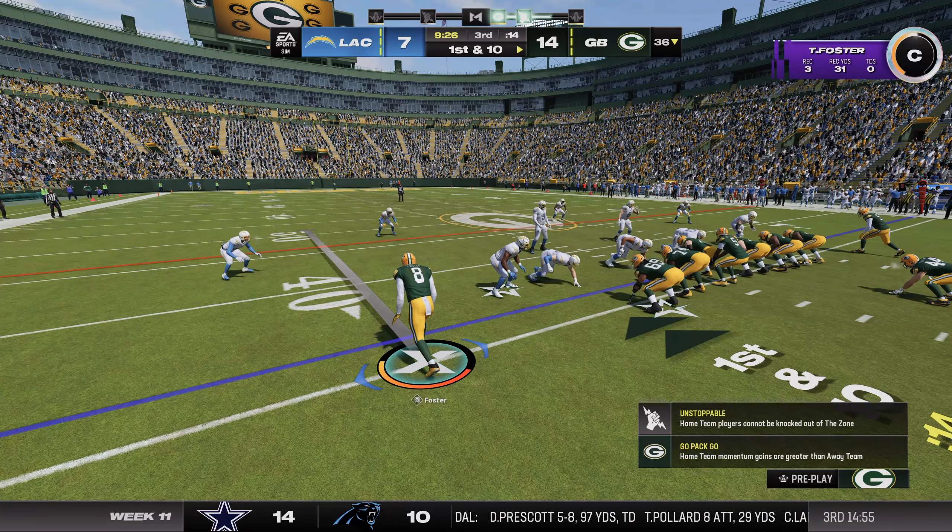Seven seconds to go, no timeouts. We're open and Teddy overthrows us — we had him. On the final play Teddy throws it right away, even without pressure, and it's another interception. We were so close — the play before that he just overthrew us by a hair. The Detroit Lions pull off a miraculous comeback at home on Thanksgiving Day. We were up big and they stormed back. The pick-six late from Teddy gave the Lions their first lead and they hold on to win.